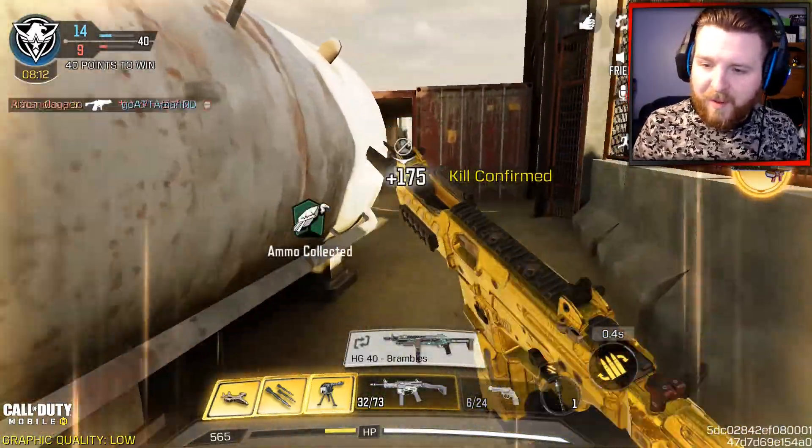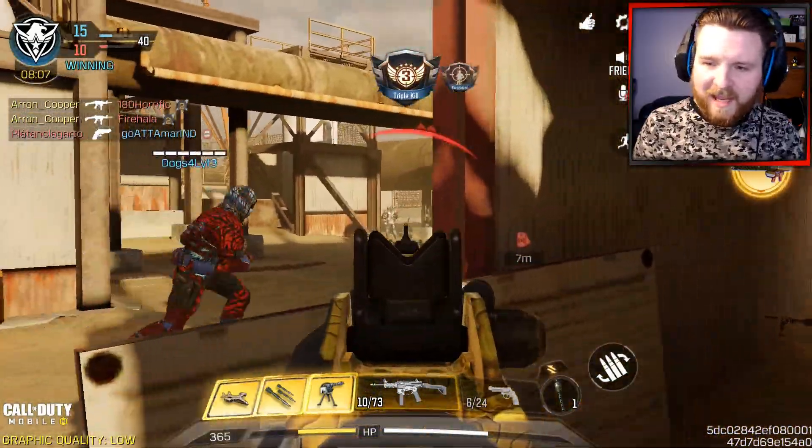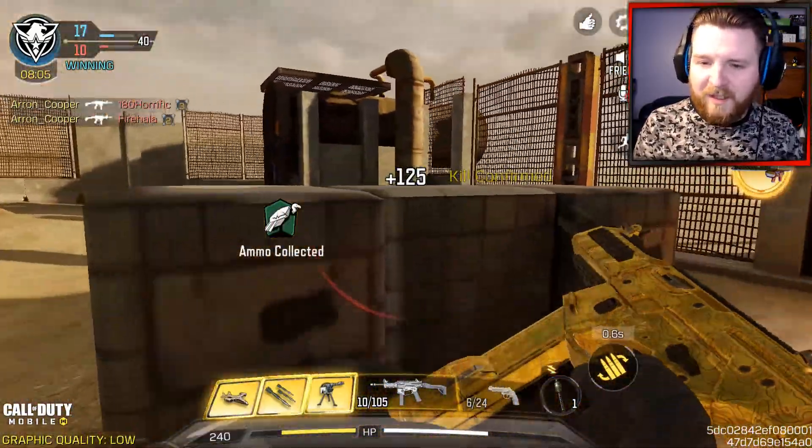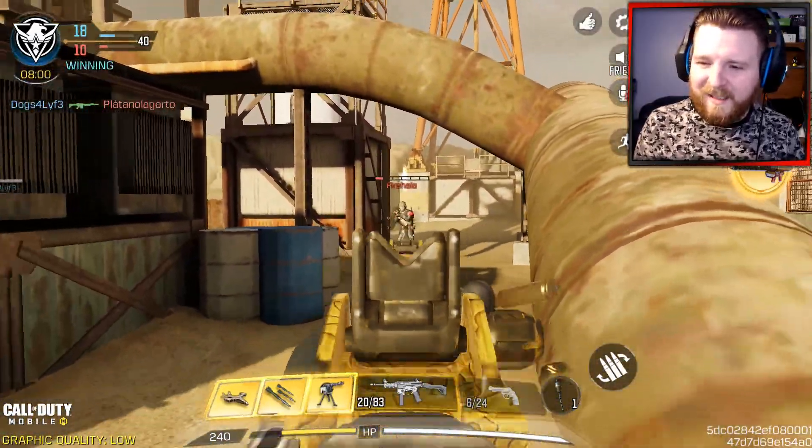I've got nothing on my perk section. I was thinking about using Sleight of Hand or FMJ, but the weapon has a good reload and does pack a punch on its own. So I don't really feel like it needs anything on the perk section.